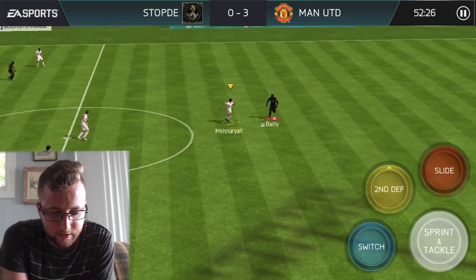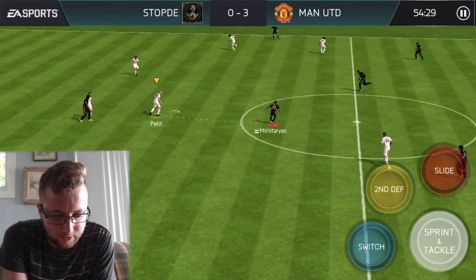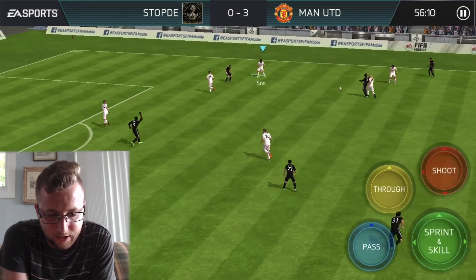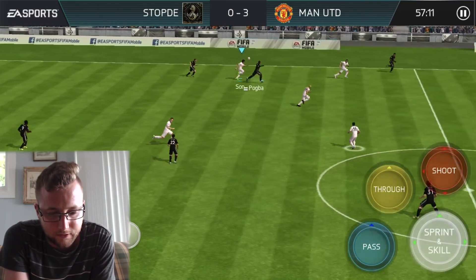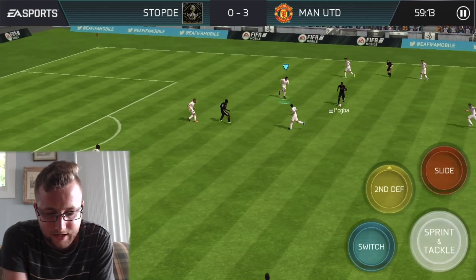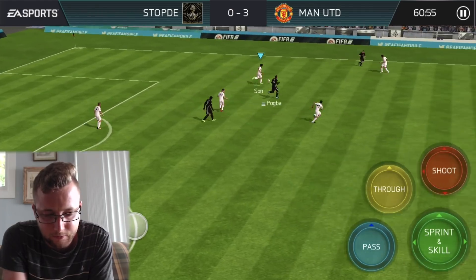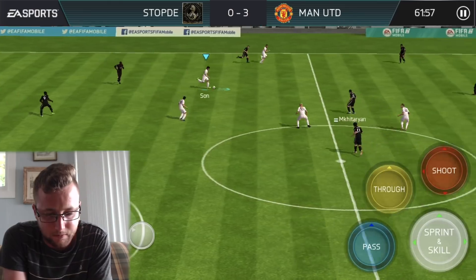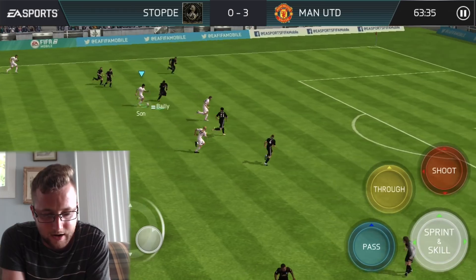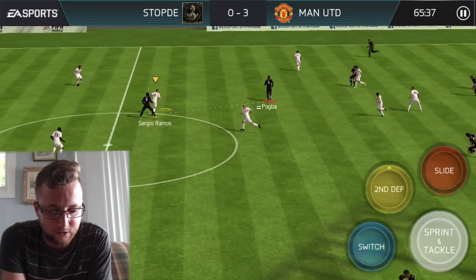Pogba coming in, Sergio Ramos running on this one. Arnautovic is going to come up — he will easily get this ball in the back of the net, gets De Gea off the line, puts it in. 1-3, so coming back in the 70th minute. Sun finally picks it up, nice rainbow flick — can he get past Pogba? One on one with Pogba, but he cannot stay on it. Pogba takes it back. We're in the 65th minute.